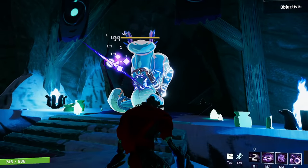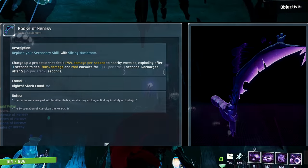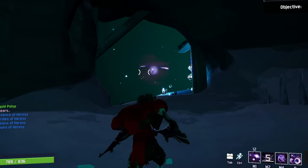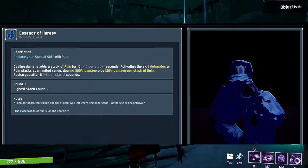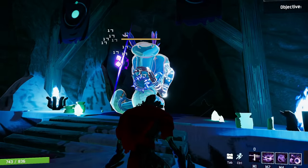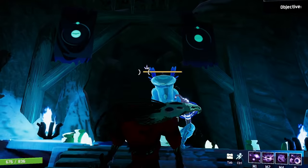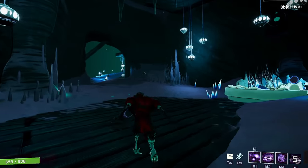For the two new Lunars: the Hooks of Heresy replace your secondary ability and cause it to fire a sphere that does 175% damage per second, and then explode after a few seconds dealing 700%. Anything inside of that explosion is also rooted. The Essence of Heresy replaces your special and causes any damage that has non-zero proc coefficients — so no bleed or burns — to stack a debuff on the target. When you activate the special, it detonates the debuff, dealing 300% plus 120% per stack.